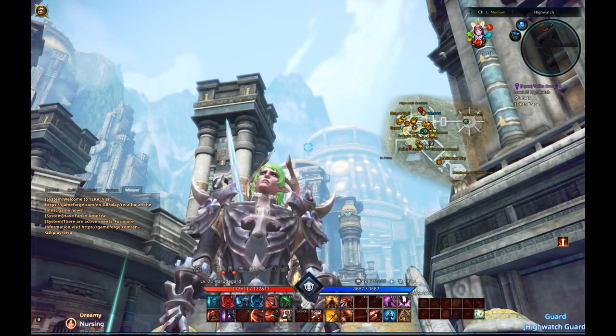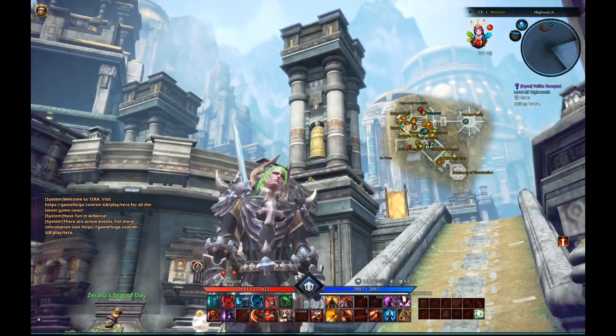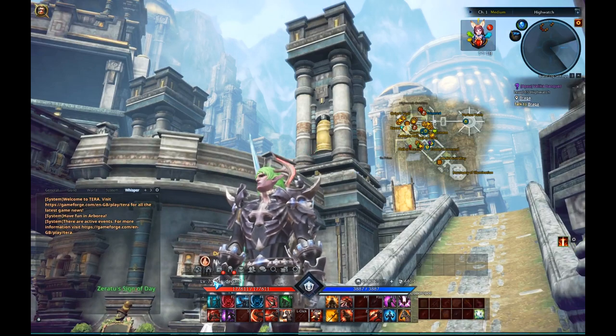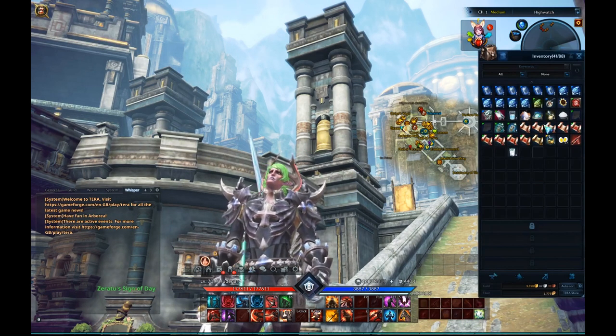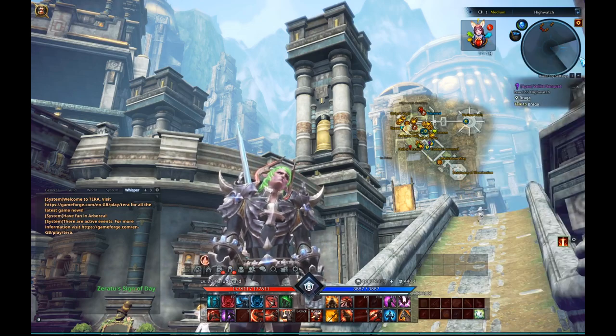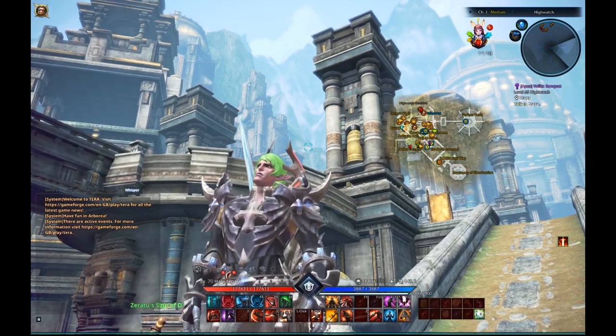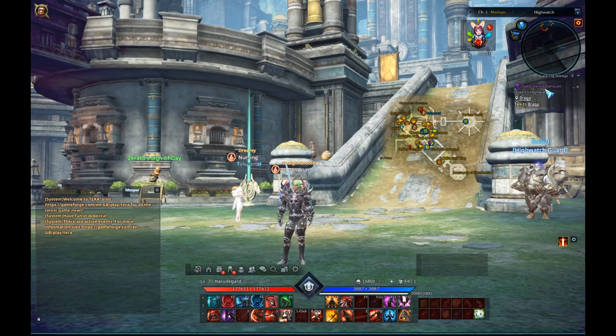Hello everyone, how is everyone doing today? I'll show you how to get Exodore Scout gear. I'm already level 70 but I don't have the gear yet — that's because I used one of those instant level 70 scrolls, so I didn't really work for this level 70. The only way to get Exodore Scout gear, as far as I know, is by doing the Apex Quest.